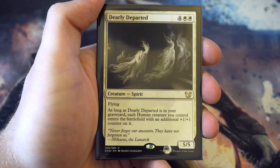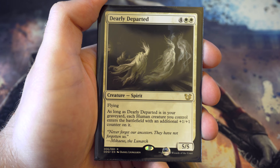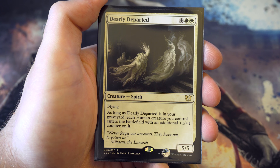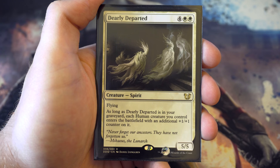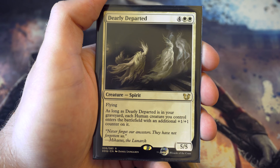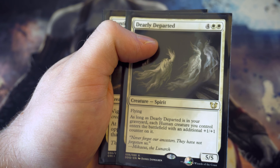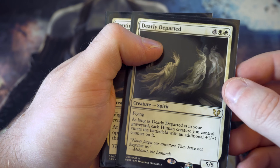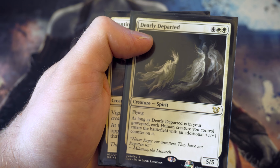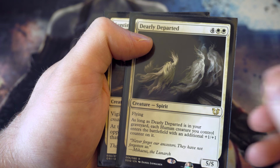Sticking with the human theme: Dearly Departed - for four and two white you've got a five-five flyer, which is decent. But as long as it's in the graveyard, every human you control that comes into the battlefield gets an additional plus one plus one counter. If you can discard it very early in the game and give every human creature that plus one plus one counter when it enters, which in white there are a lot of, it could be very useful. It may or may not stay - there are probably better six drops so let me know in the comments.